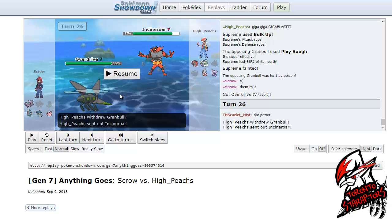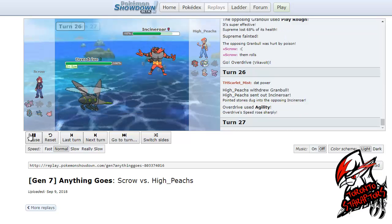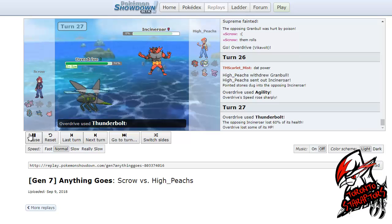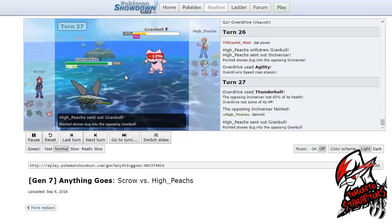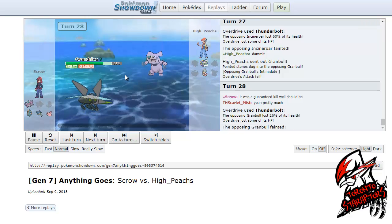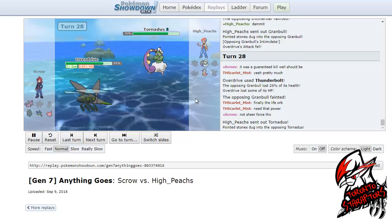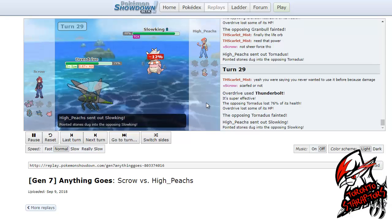I'm going to go hard switch to my Overdrive Vikavolt here on the Grumble for my free switch. I'm actually going to be able to set up Agility right here knowing that I can take any hit from the Grumble. He actually hard switches out to his Incineroar expecting a bug or electric move — he doesn't really have a switch into this anymore, so I pretty much got up Agility for free. Because I am Life Orb, I will be able to knock out the Incineroar from the range that it's at. It's pretty much GG at this point — I can just knock out this Grumble with another T-Bolt, and the Tornadoes as well, since I EV'd this thing to be able to outspeed the Tornadoes, which is the fastest on his roster, at plus two.